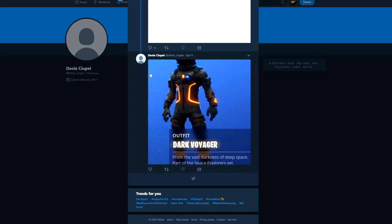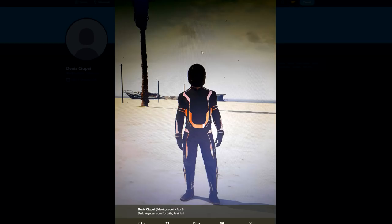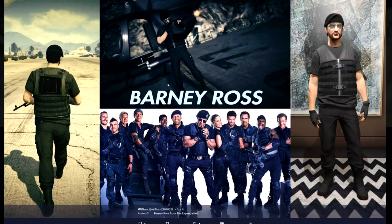Now this one — the Dark Voyager — may be one of my favorite Fortnite skins, at least looks-wise. This is actually a very simple outfit in GTA. You literally only need two things: the orange Deadline suit and the matte black biker helmet. The picture's not the best quality but you can see it's pretty spot on. Dark Voyager in GTA — there you go.